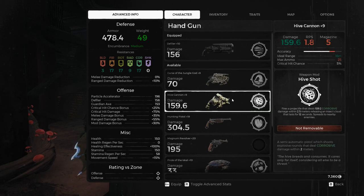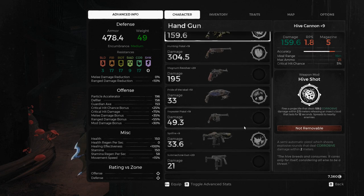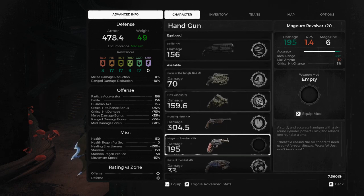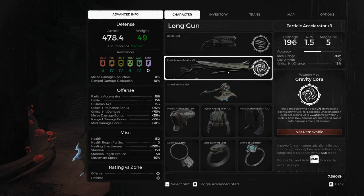Another good one to go for is the Hive Cannon — it also does good damage on the mod. In case you can't tell, we're basically looking for weapons that do a lot of damage on the mod. The one that doesn't work too well is the Spitfire; it's pretty terrible — 80% of sod all is still sod all. So I'm using the Defiler, but basically use any weapon you want that has a very powerful mod.